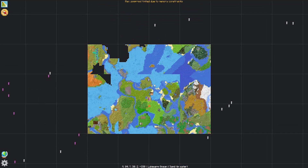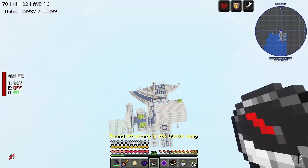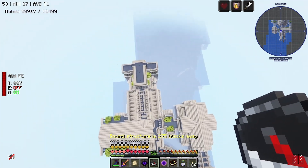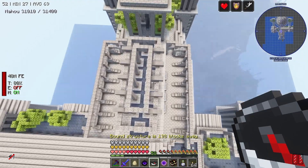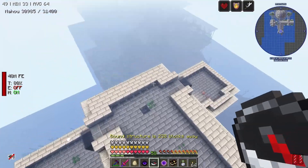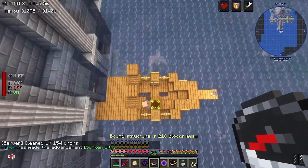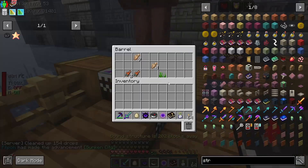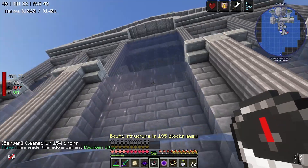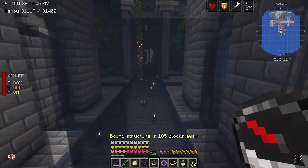I wonder if anyone's got a base over in this direction. Oh my goodness, what is that? That is amazing. That is beautiful. Wow, look at that. All of the builds in Cataclysm are absolutely phenomenal, to be fair. There's a villager here as well. Yeah, they just look insane. Look at this.